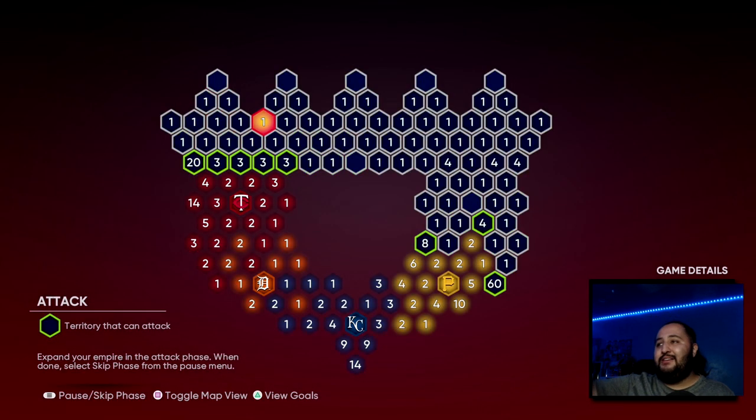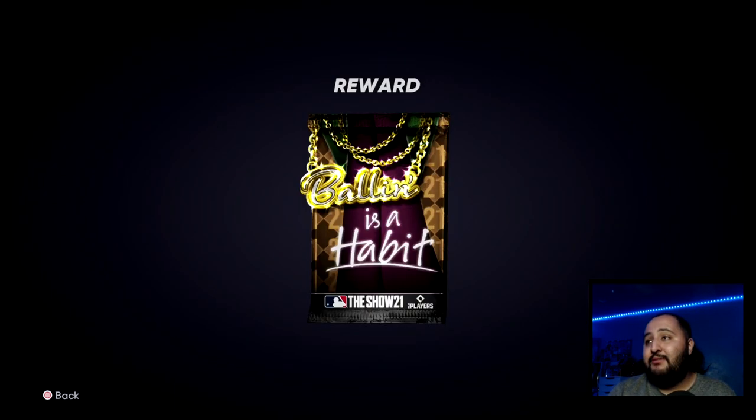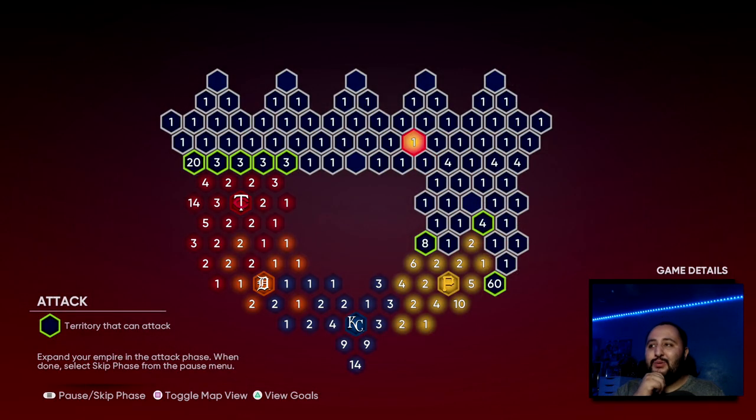On to the final map — Central Affinity 4. LightSkinChris handled one side and I handled the other. My strategy: I conquered all the top first. I boxed everything in — made a wall so teams at the bottom couldn't come up. I started at the top right, made walls on both sides, conquered the entire top, then started moving down while Chris attacked from his side.